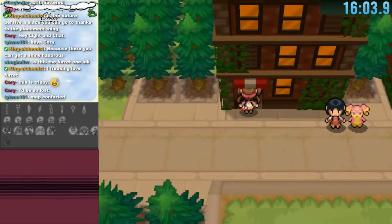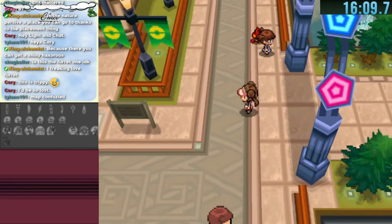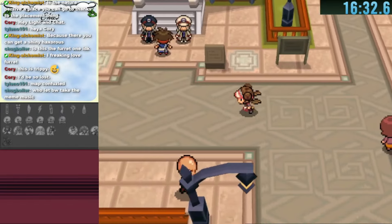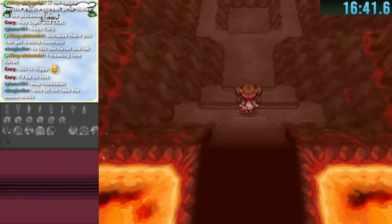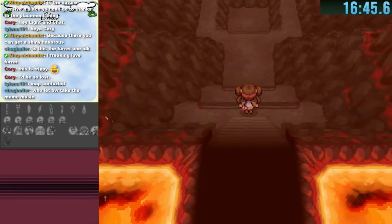I go to the house next to us and land in the beautiful city of Nimbasa. I head to the Pokemon Center to start exploring different locations. Although I could explore more of Accumula Town, it's best to find a new location — and here we found the legendary spot of Heatran.